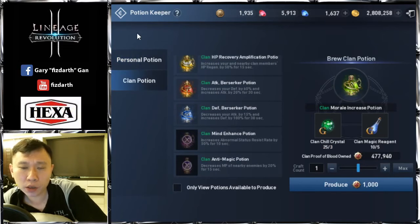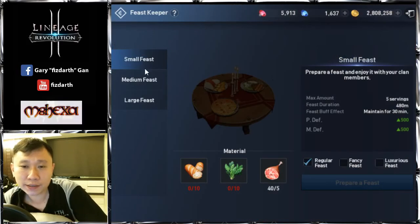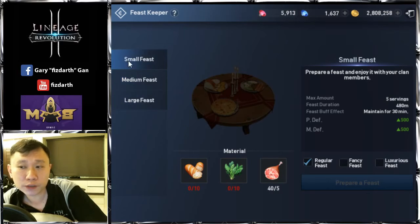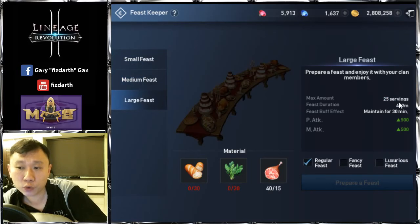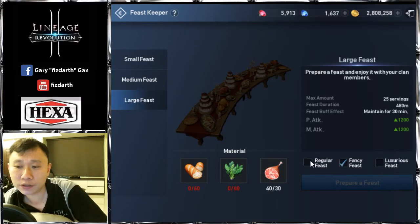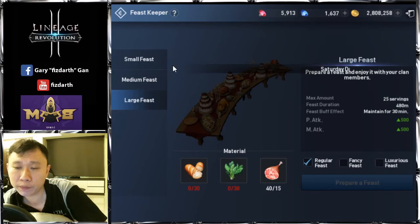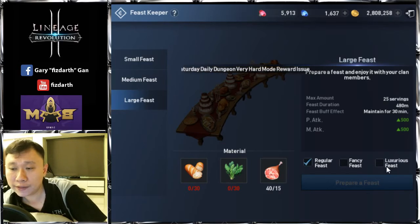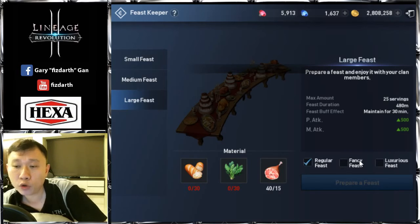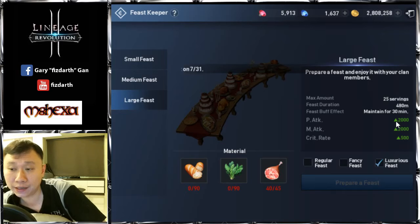The guild leader needs to plan ahead and decide which potions are required. Next is the Feast. You have three feast sizes: Small for 5 members, Medium for 15, and Large for 25. Below that is the material required for each feast. For every feast you have three quality settings: Regular, Fancy, and Luxurious. Small, Medium, and Large refer to the number of people that can receive the buff.